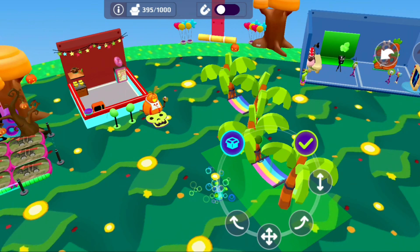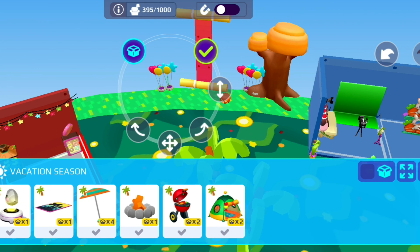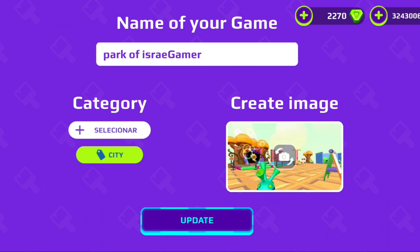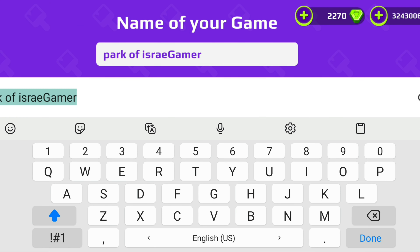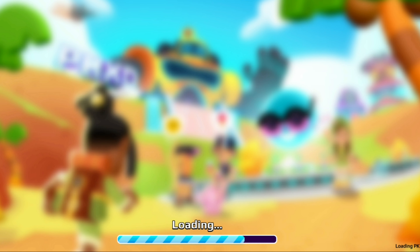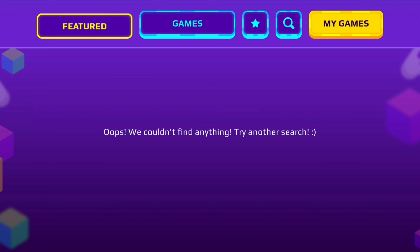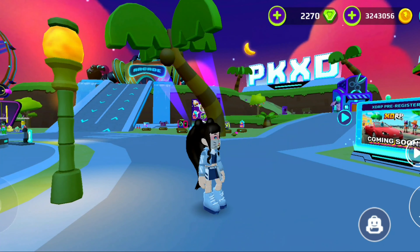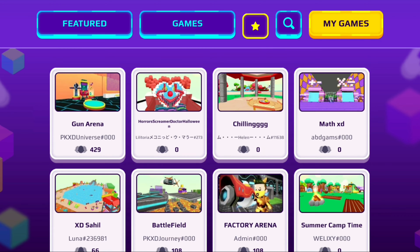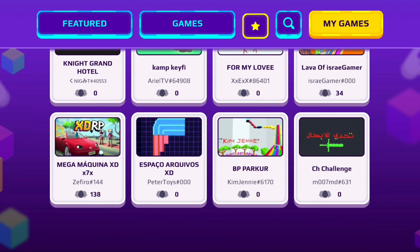Anyway, tell me guys in the comments some suggestions — like what should I add? For now I'm just gonna change the name, and then edit the picture, the furniture, and add more places later. I'm gonna try to make it more like XDRP. But now let's go and see a game called XDRP, because that's what we're doing today.